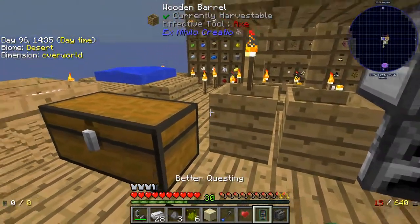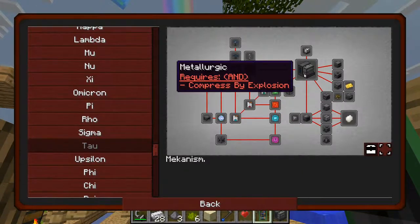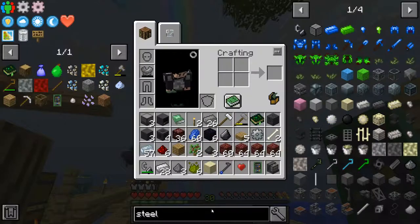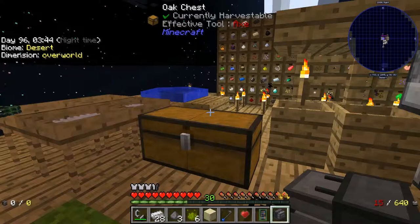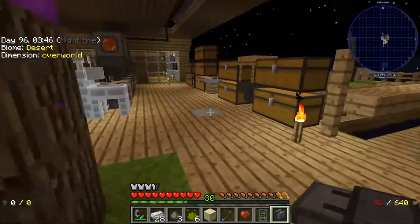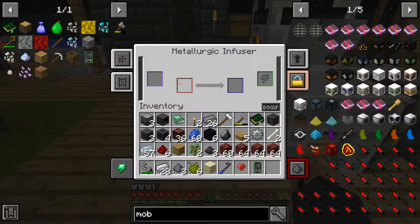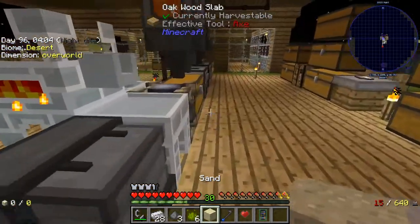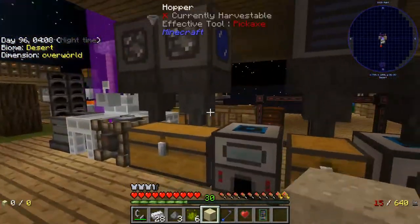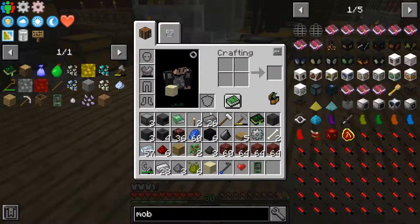So now we should be able to actually look at Mechanism and it should be opened up. I got a compressed iron ingot! I might as well figure out what this thing does before I go much further. I know kind of what it does - it needs to actually have power, so it should have been over here. Yeah, we have an Infuser now.